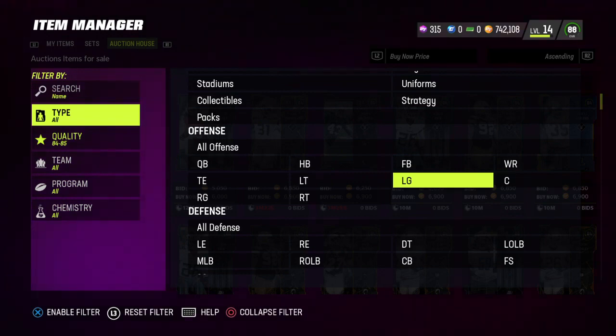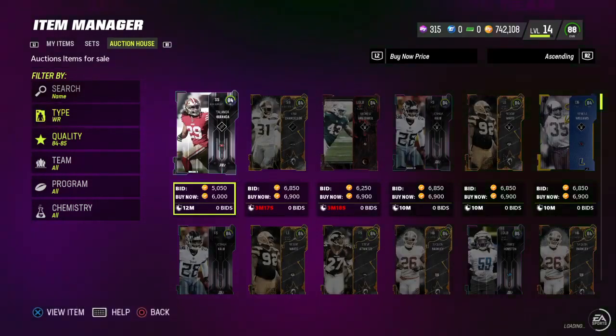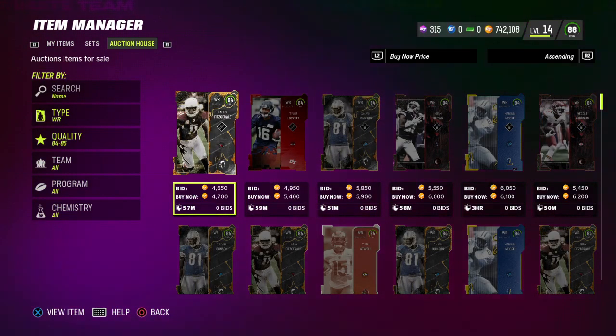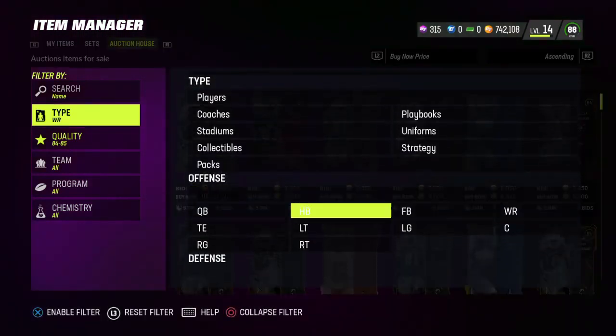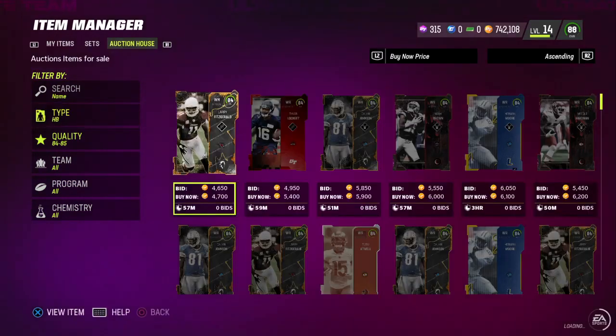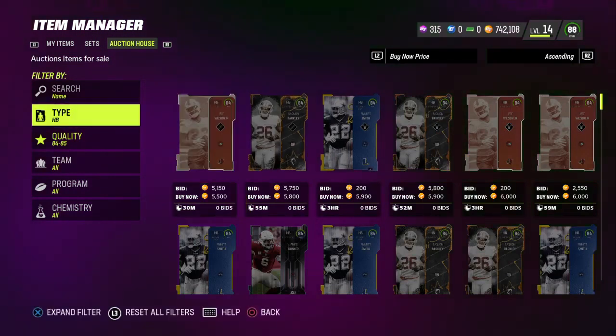If you do 20 of these, this can be 20k an hour. This is for people who only have around 30k, and it's not very competitive because not many people are sniping on low filters. Anything below 5,400 for a wide receiver is technically a snipe — you'll make around 800 to 900 coins. You can get really lucky and find these for 1,000 to 2,000 coins. Just alternate through the positions and you'll find good snipes.